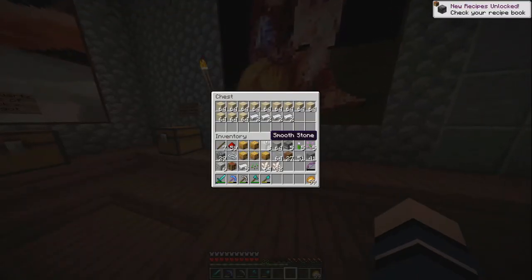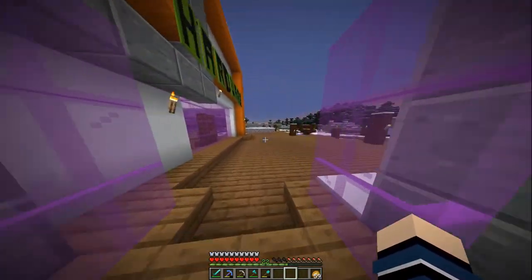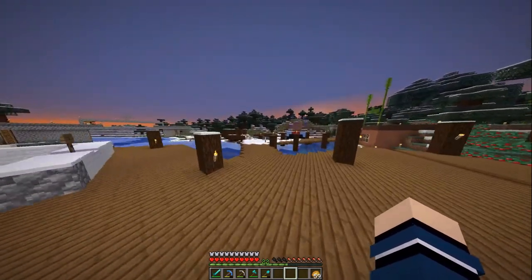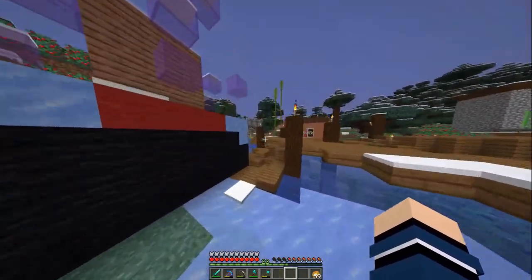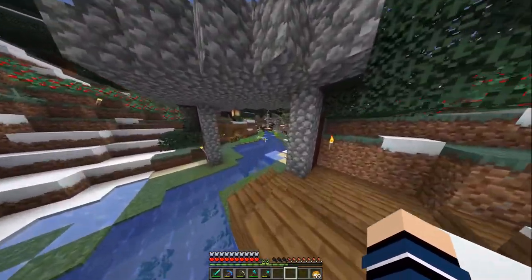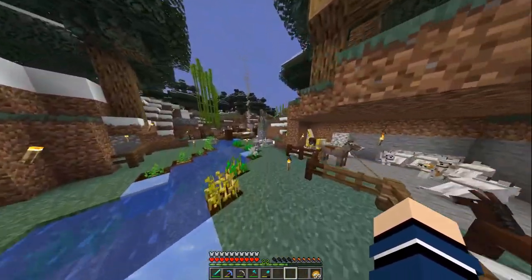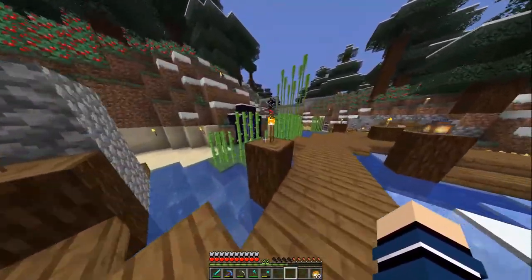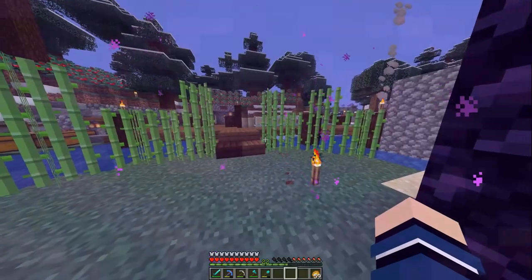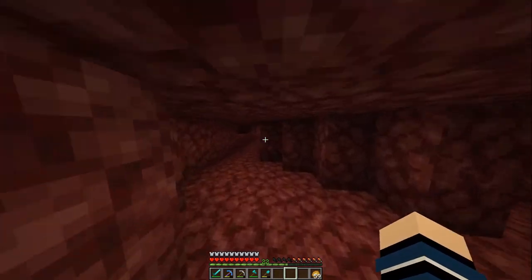I'm also going to buy two stacks of sand because we do need glass bottles for this farm. There's also a food shop over here and I plan on building the bee shop here as well. Anyway, we've got to head back through the nether portal to get back to our base. I've dug out the area, I have everything in place, I just gotta build the farms on camera — obviously I want you guys to know how to build these too in case you're curious. It's a good idea to show you how to build the farms since it's an all-in-one video.